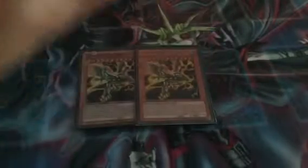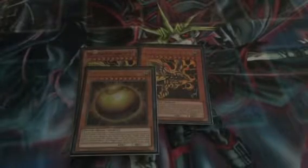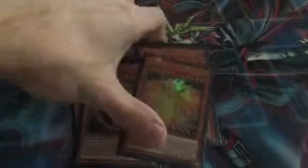Now we have all the alternative arts. We have three copies of Obelisk the Tormentor in Rare, Starfoil Rare, and Ultra Rare from the Jump. Next we have Winged Dragon of Ra — one is the ORCS Super Rare, then the Ultra Rare Jump version, and then two more: Winged Dragon of Ra Sphere Mode and the Immortal Phoenix. And last but not least, we've got two more copies of Slifer the Sky Dragon — one from the movie pack and of course from the Shonen Jump promo.